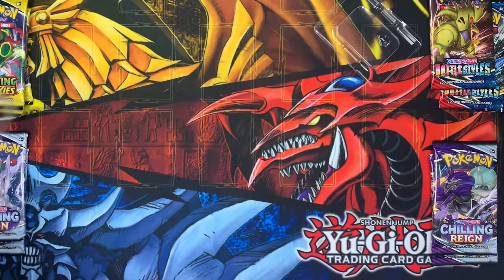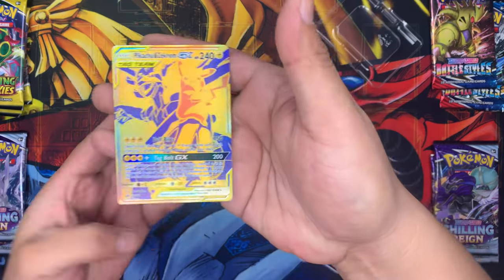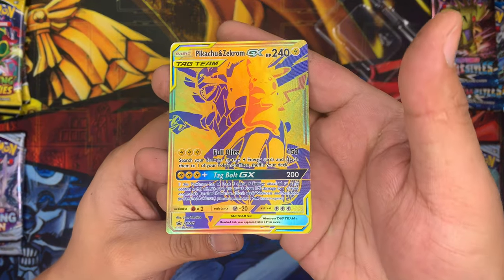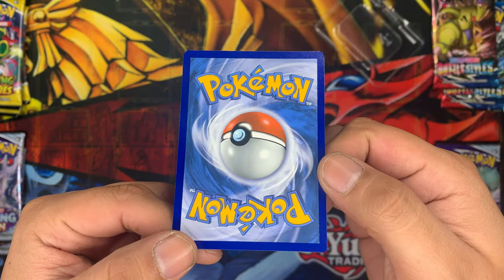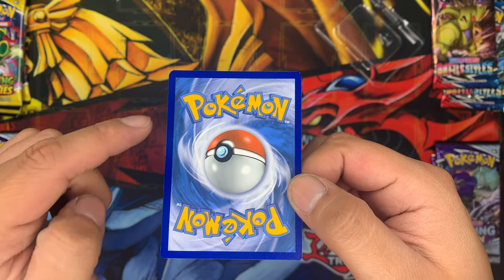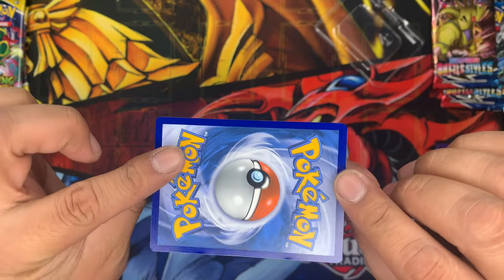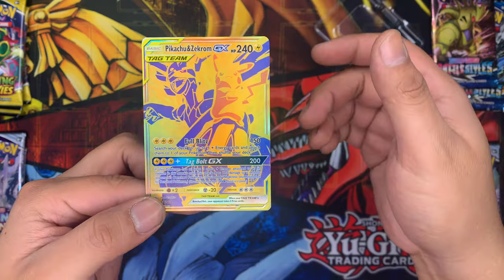Looking pretty sweet there — let me get a little bit closer so you guys can check it out. We'll go ahead and pull out the smaller card too. We got the Pikachu and Zekrom GX — this is the card edition. Looks pretty solid to me, a couple things from the packages. Other than that, it looks pretty solid.